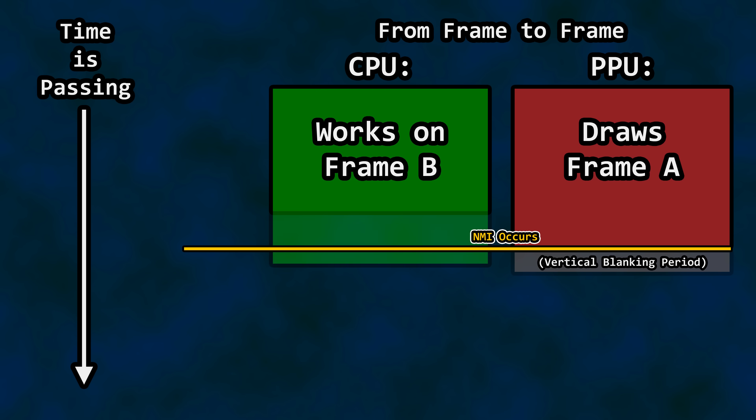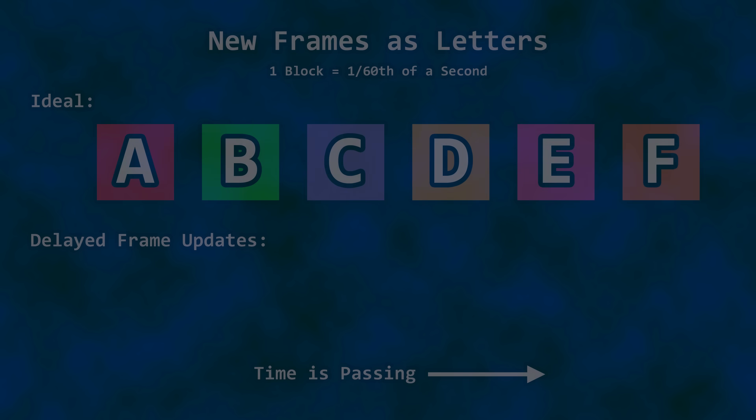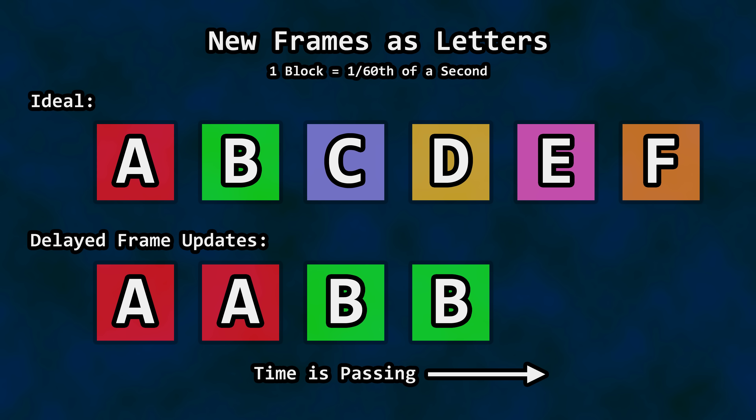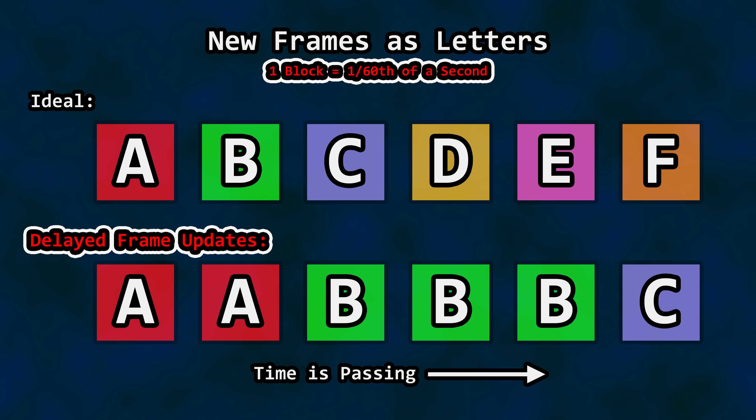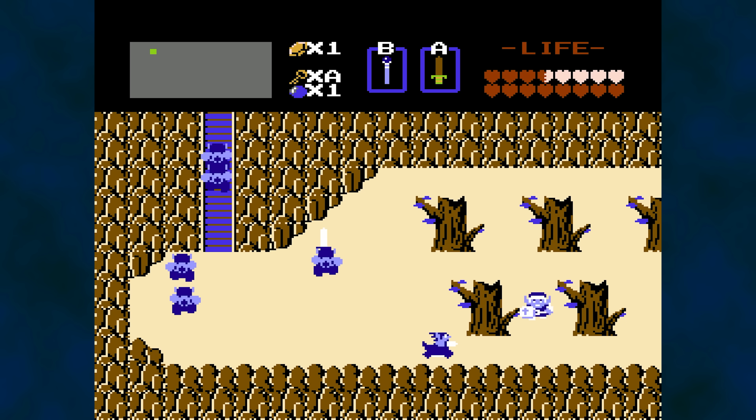But what if the CPU never finished its work for the next frame, and the PPU is ready for that next frame? Many games are programmed to repeat the last frame rendered and defer the next frame's updates if they run out of time. We aren't ready to render frame B yet — just show frame A again; we'll finish up frame B and send it out on the next update. The result, from the gamer's perspective, is called slowdown. Video output frame rate will always stay the same, but the game frame rate drops. The music gets stretched due to the stalling of frame updates. If you've played NES games, you have no doubt experienced it.